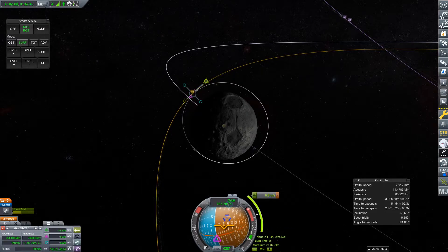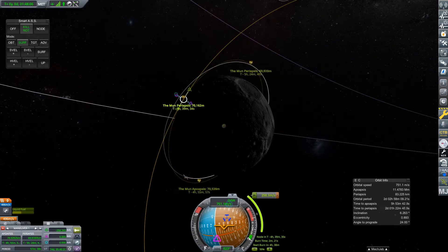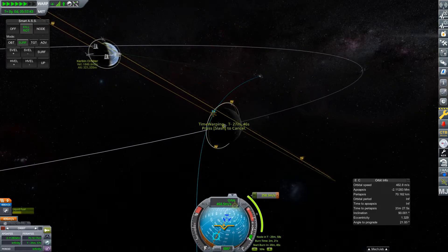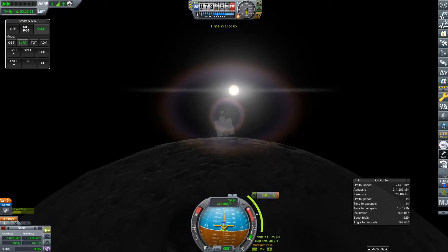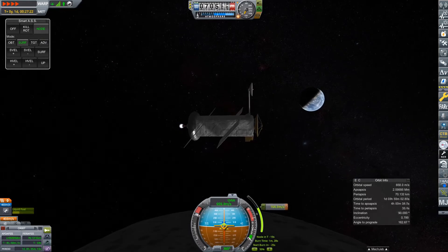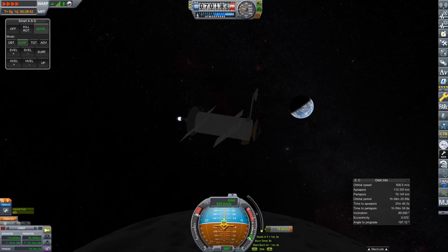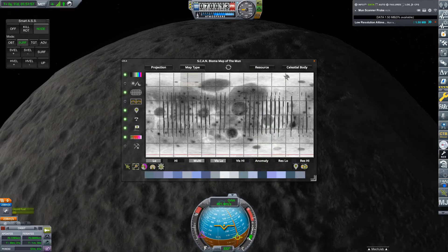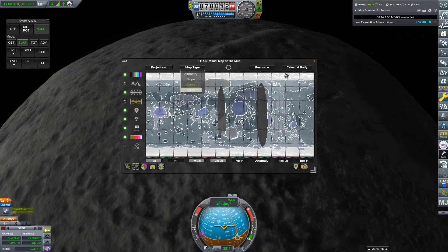We've now done our correction burn and we can get to the Mun. I've put my orbit at 70 kilometers because that's the optimal altitude for these ScanSat instruments. We can do our circularization burn and I can also show off some of the ScanSat maps that I got: we have the biomap, a low-res visual map, and a low-res altimetry map. Not quite complete, but it was enough to fulfill the contract.